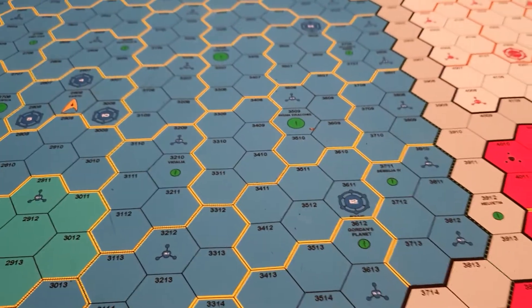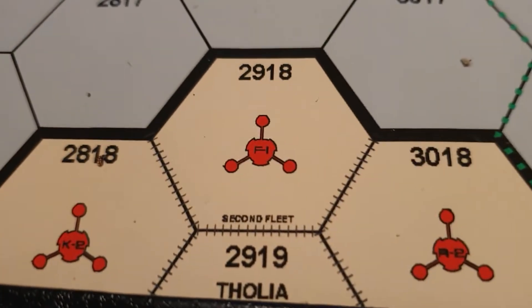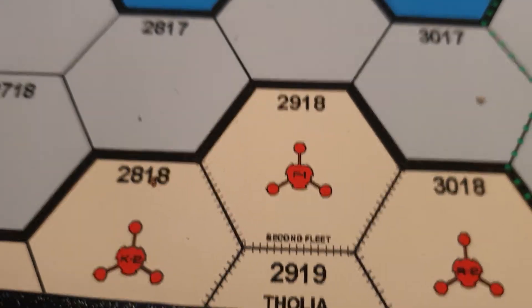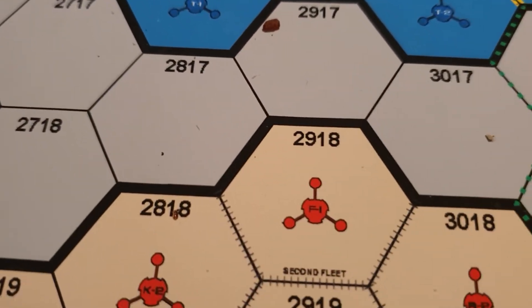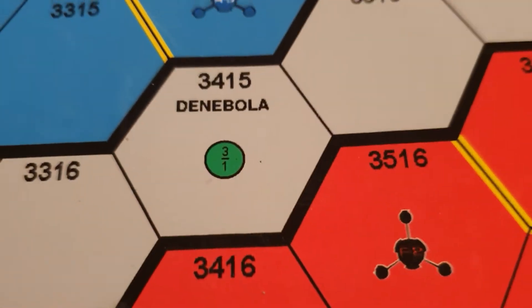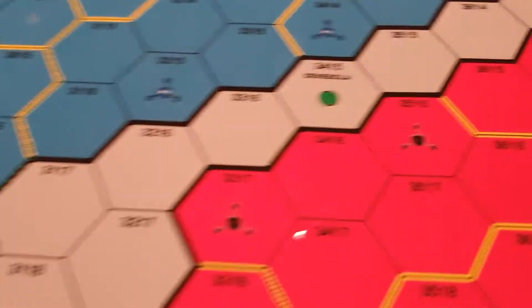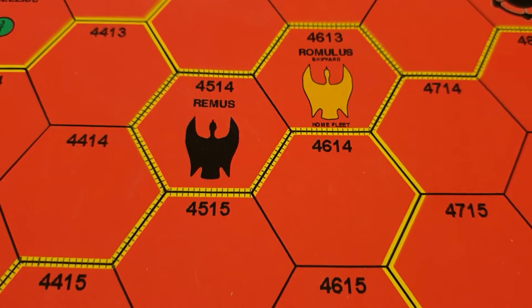First video, we'll have a look at the board and what the various symbols mean on them. These little triangles are battle stations, which are a form of base - not the lowest form, as there is a mobile base as well which can be upgraded to a battle station. From a battle station you go upwards to star bases. We've got minor planets - the little green ones - and the big green ones are major planets. Home planets are indicated by the insignia of the nation.